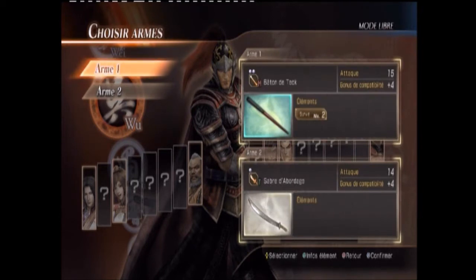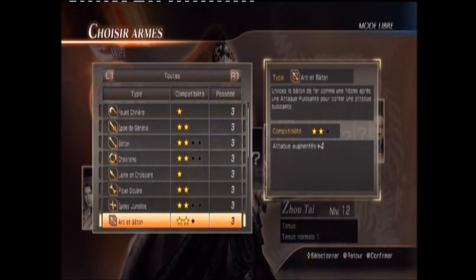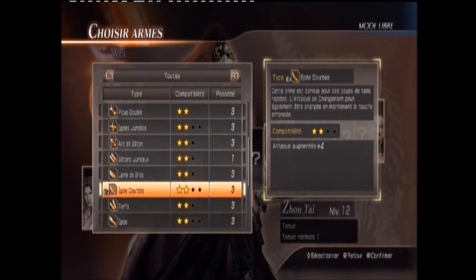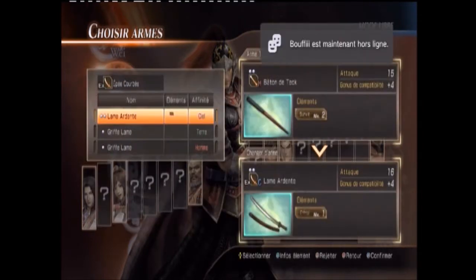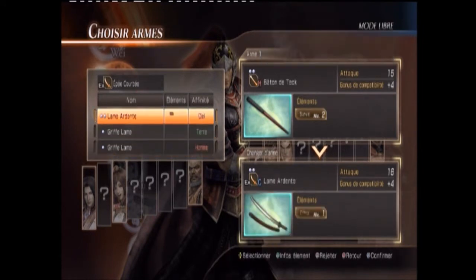Il n'y a pas juste écrit 'nouvelle arme', c'est sympa, on sait déjà ce qu'il faut faire. Je vais lui mettre son joli katana. L'arme EX, ça reste toujours la petite nouveauté depuis Dynasty Warrior 6 ou 7 — autrement dit c'est l'arme spéciale avec laquelle il fera son musou et les meilleurs enchaînements. Je préciserai pendant le jeu, vous comprendrez.